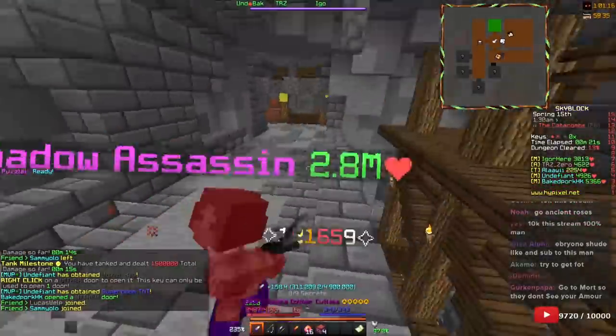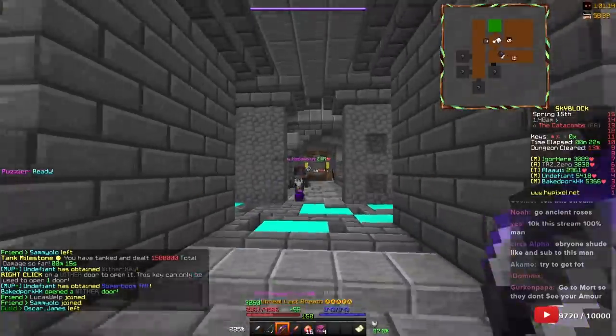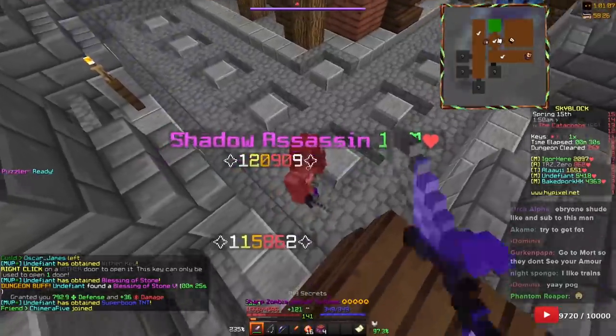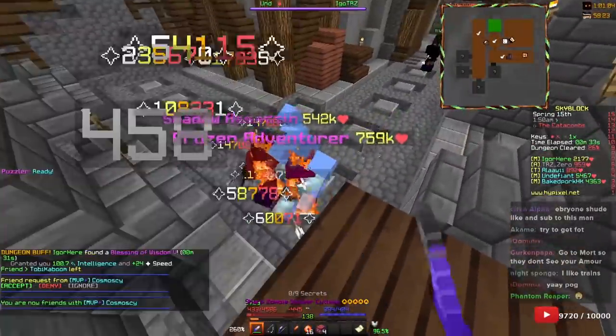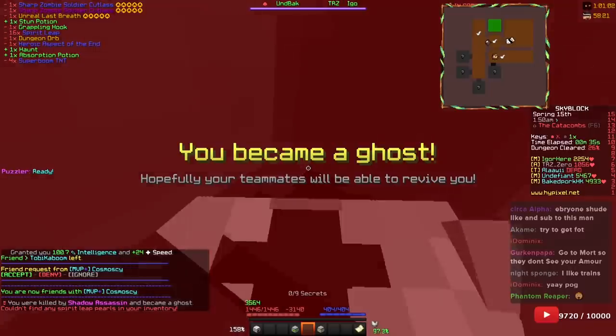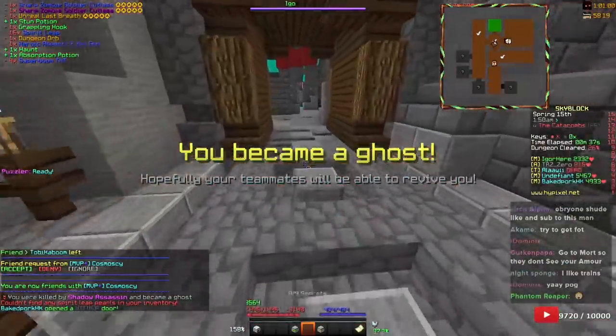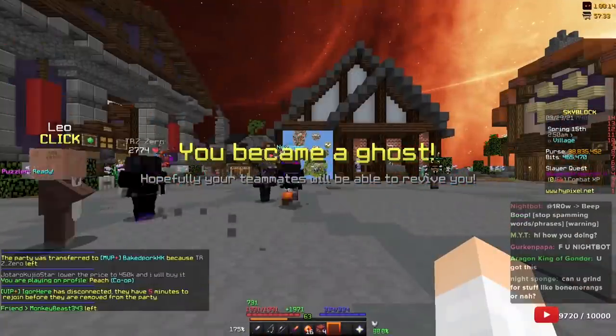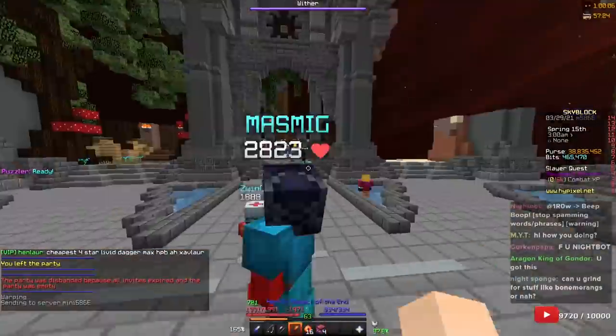Oh, shadow assassin! No no no no — I'm going to die here. Oh no, I'm dead. I tried to TP and it didn't work. Not a good start. This isn't floor five by the way, if anyone's wondering. Well, let's try again.